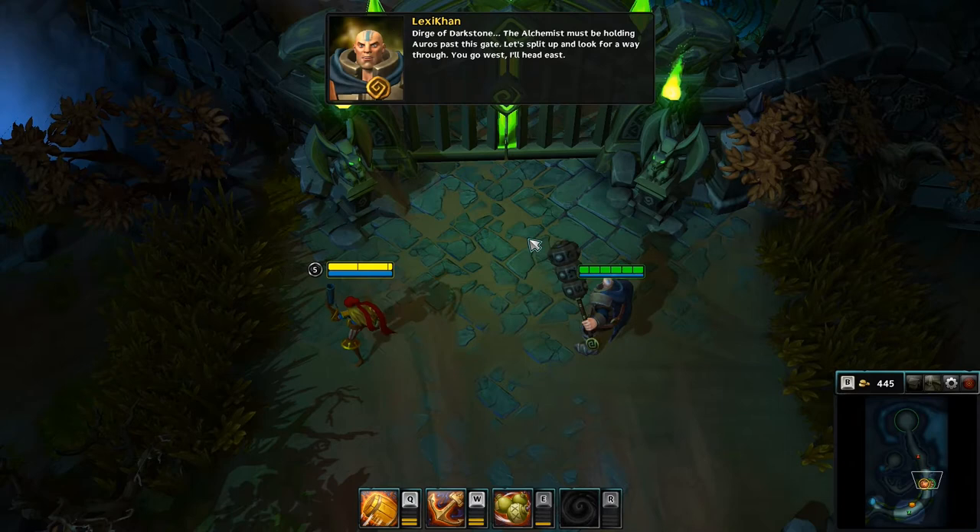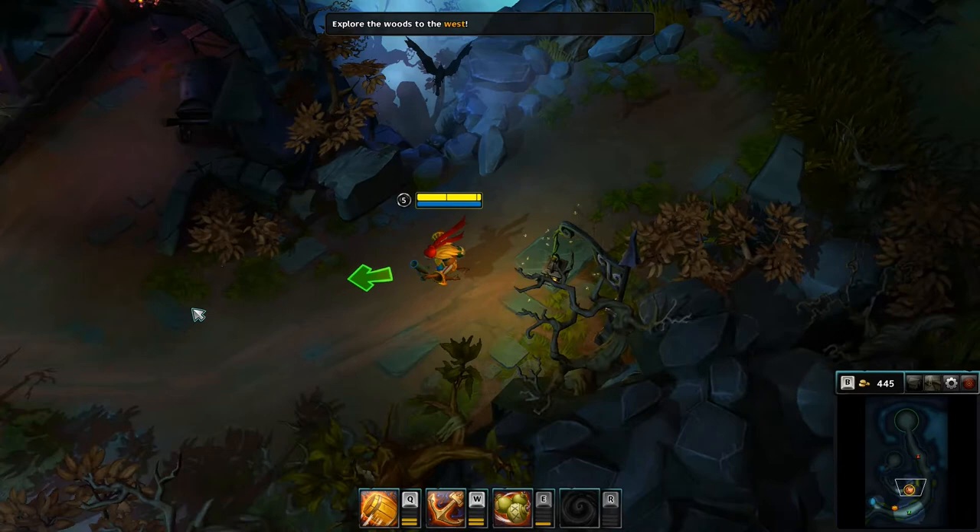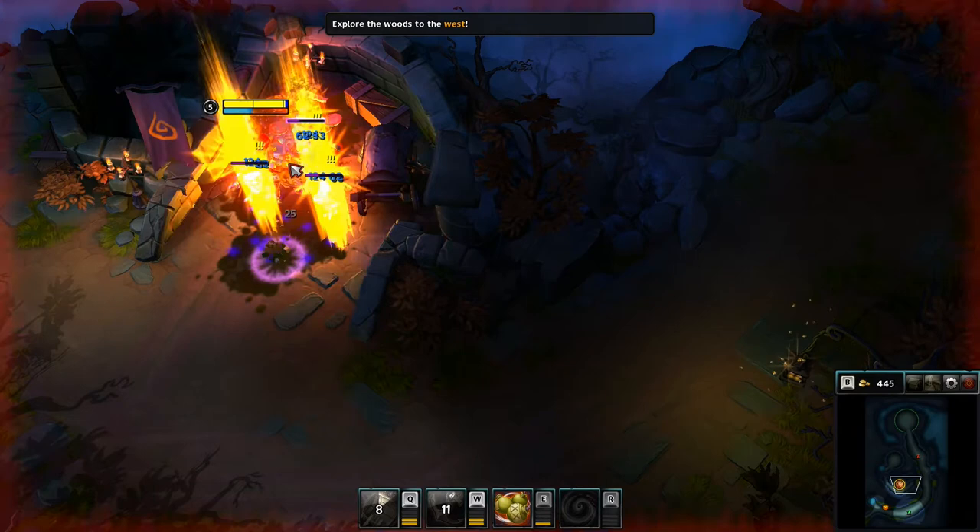The alchemist must be holding Oro past this gate. Let's split up and look for a way through. You go west, I'll head east. But there's nothing to the east — the map just ends. Bullshit.